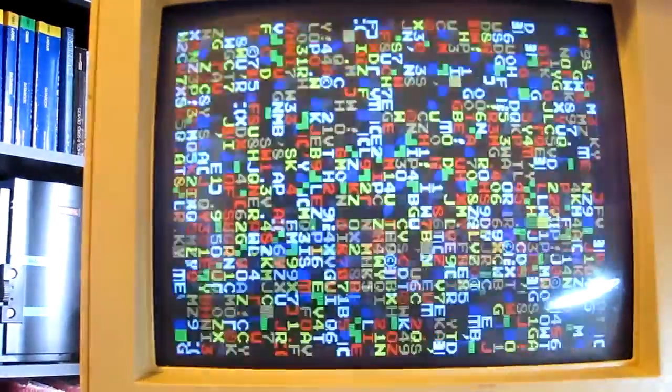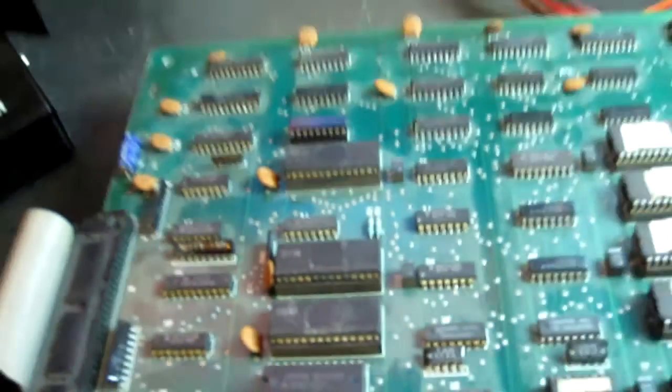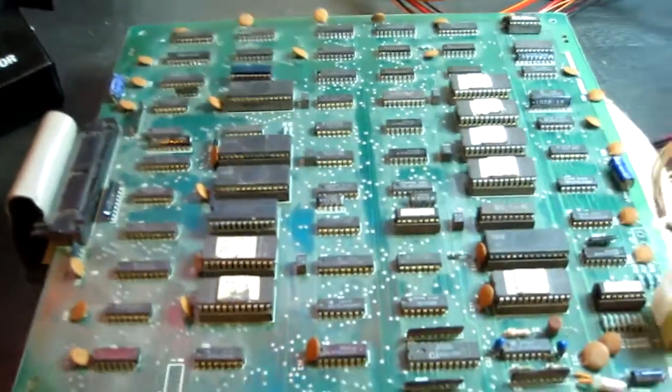And there's that RAM replaced, let's see what happens. 3H errors still. So looks like there's another fault on the board still, but we have fixed a definite dead RAM as I've just tested it out of circuit and it was bad, so there's still something else. At least I've actually fixed a fault though.